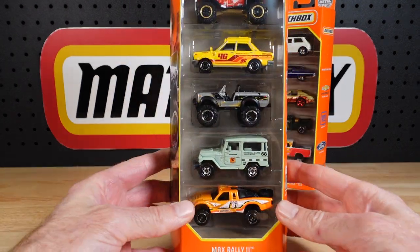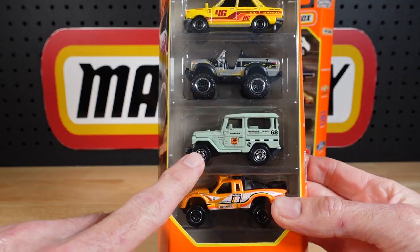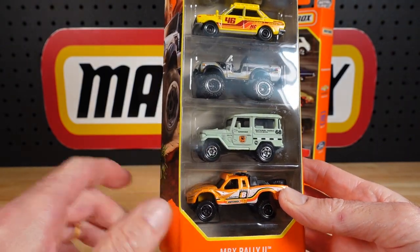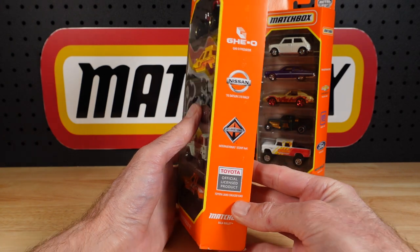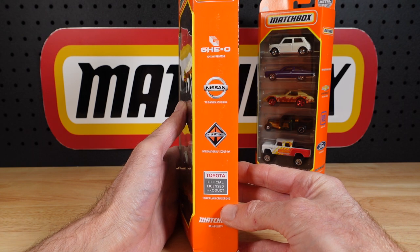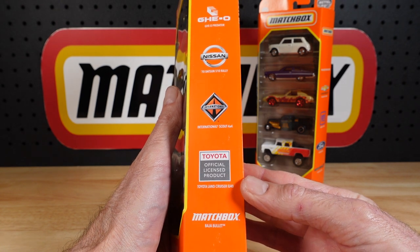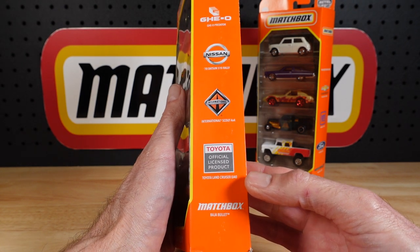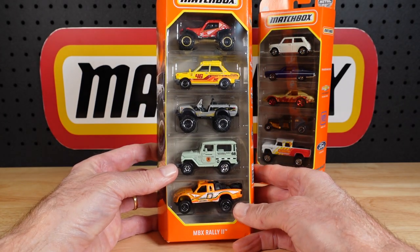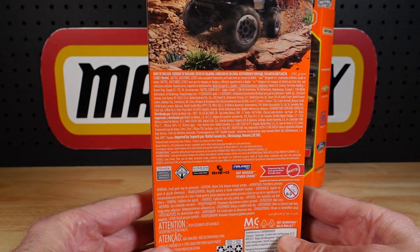Lots of interesting stuff in these. We'll get to this one right now, where two sets of collectibles come together. It's National Parks and Toyota Land Cruiser on the side. We have Geopredator, Nissan/1970 Datsun 510 Rally, International Scout 4x4, and of course the Baja Bullet. Really cool stuff — there's your card art, there's the back.